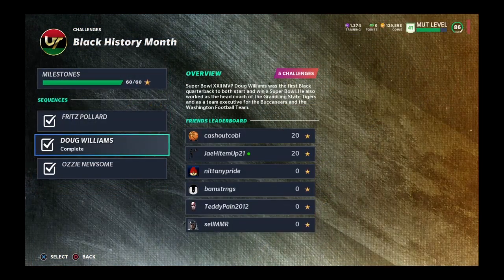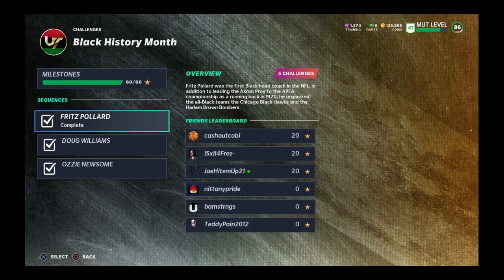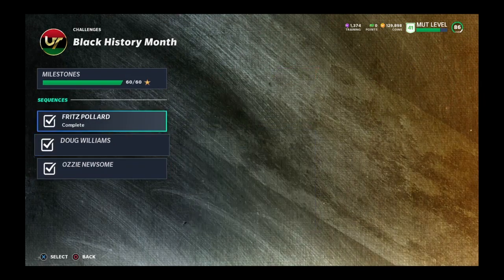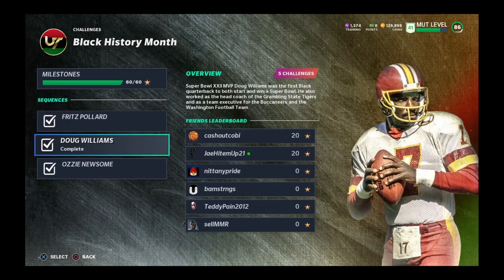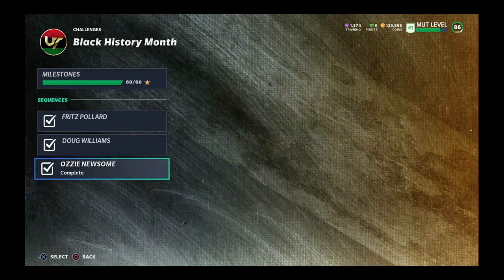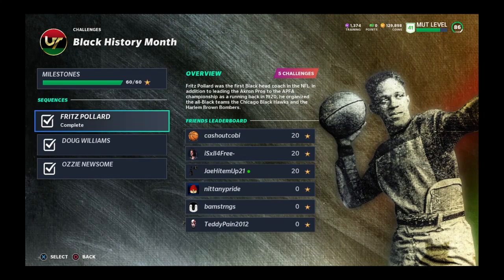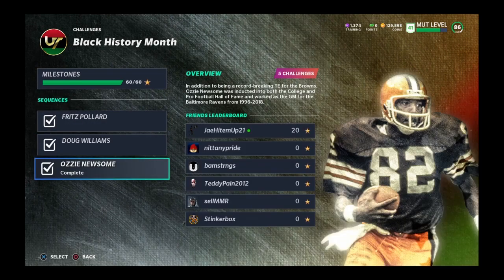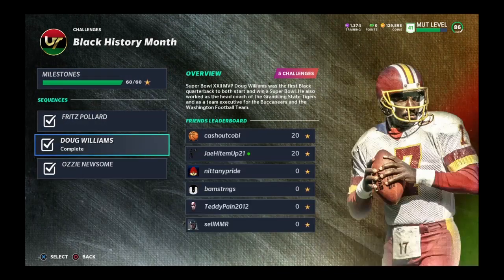The next challenge is the Black History Month challenge, which should take you two hours max. Every time you complete one of these you get a 90 overall NAT, but once you complete all three you get a 95 — either Fritz Pollard who's a halfback, Doug Williams who's a QB, or Ozzie Newsome who's a tight end. Ozzie Newsome is actually pretty good. I wouldn't get Doug Williams since there are better QBs available, and for the next challenge I'm about to show you, you probably won't need Fritz Pollard either. I advise y'all to get the Ozzie Newsome 95 overall. This is probably the shortest challenge of all of them.